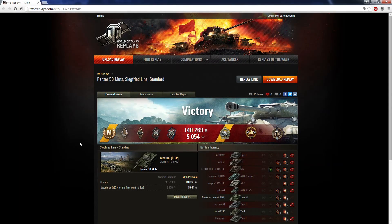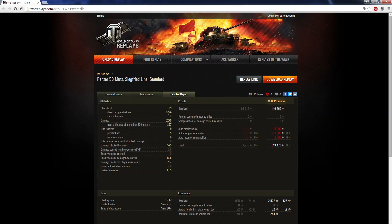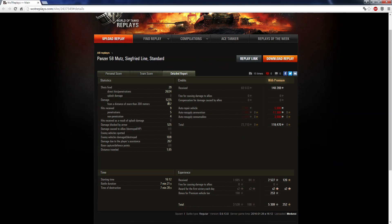Wir ziehen mal die Auswertung rein. Den Panzermutz auf der Siegfried-Linie. Kleine Medaillen – das Ding gemeistert, Glückwunsch dazu. 140.000 Credits brutto, 5.054 Erfahrung. Es gab die Radley-Walters-Medaille, das ist immer eine feine Sache. 8 Kills, das Großkaliber und natürlich den Krieger. Score-Auswertung: 5.275 Damage, 8 Kills, 1.085 XP. 29 Schuss abgegeben, 26 davon getroffen, 24 Durchschläge. Relativ viel im Nahkampf – alles so Schüsse um die 200 Meter. 140.000 brutto, 119.470 netto. Ohne Premium 1.685, mit Premium 2.527 XP.